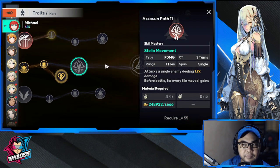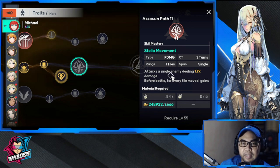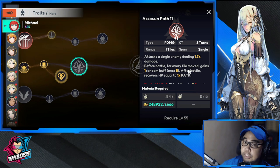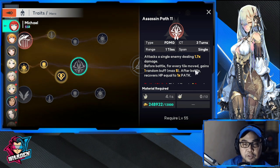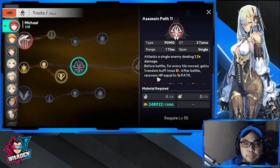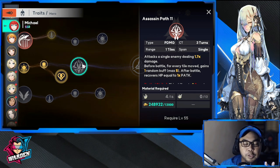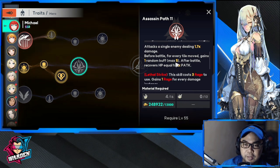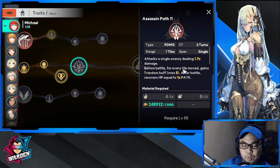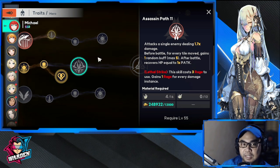For her skills, the mid skill is Assassin's Path — attacks a single enemy dealing 1.7 damage. Before the battle, for every tile moved, gains one random buff, maximum five. After the battle, recovers HP equal to 1x physical attack. This skill turns her into something of a monster, dealing a lot of damage while also increasing survivability.